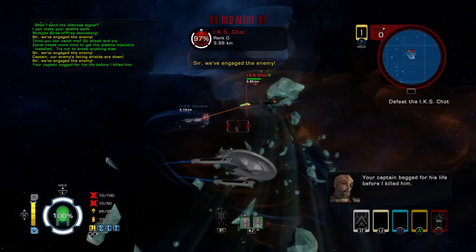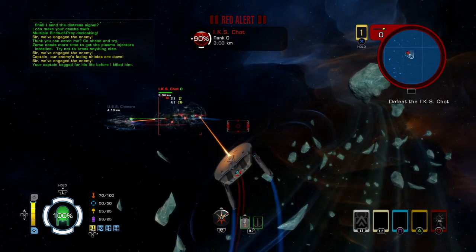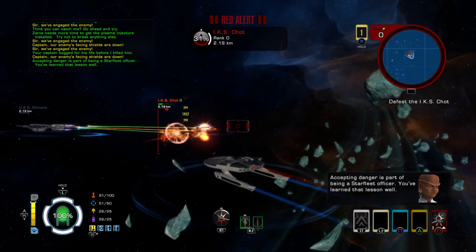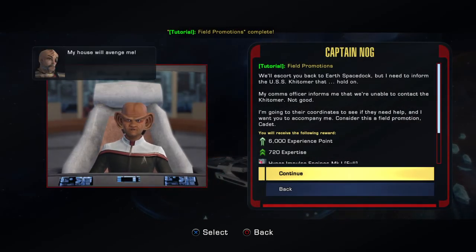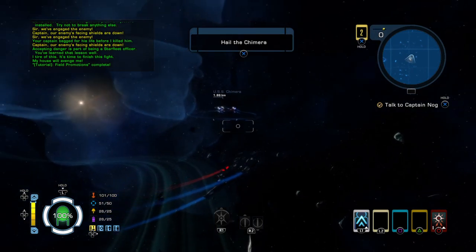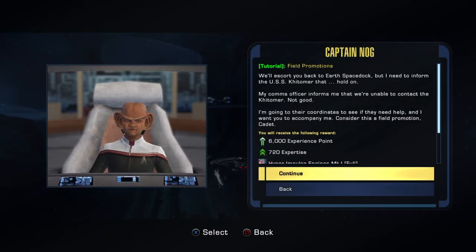Your captain begged for his life before I killed him. Accepting danger is part of being a Starfleet officer. You learned that lesson forever. I tire of this! We'll escort you back to Earth Space Dock, but I need to inform the USS Kinnamar. My comms officer informs me that we're unable to contact the Kinnamar. Not good. I'm going to the coordinates to see if they need help, and I want you to accompany me. Consider this a field promotion, Cadet.